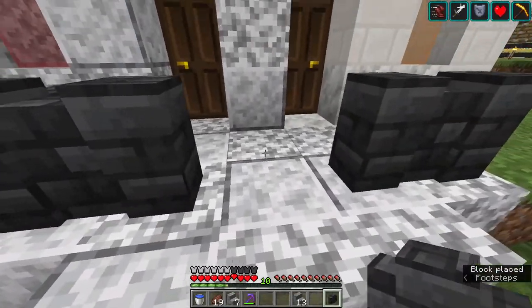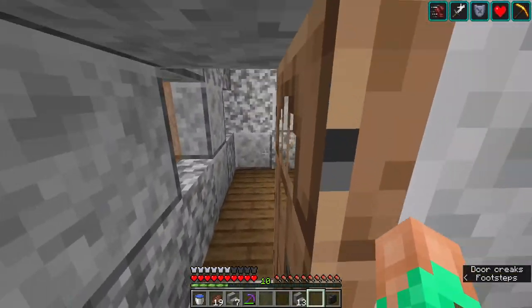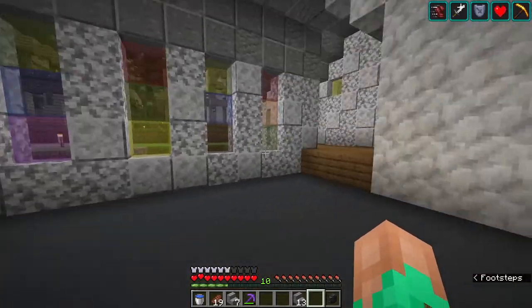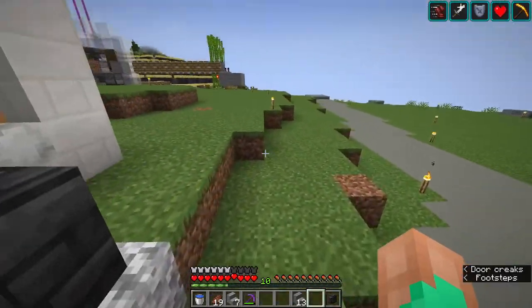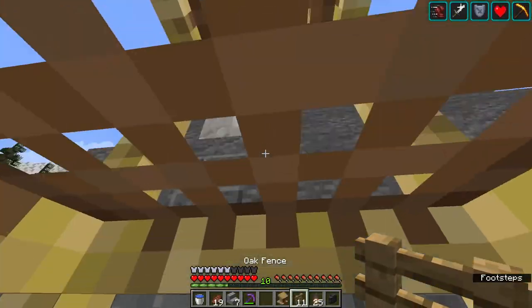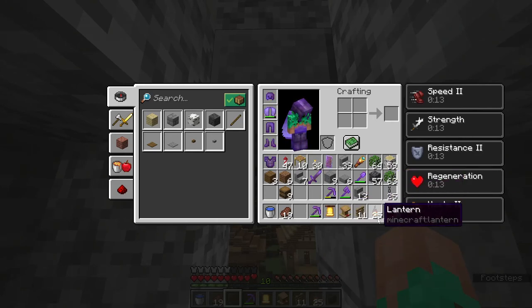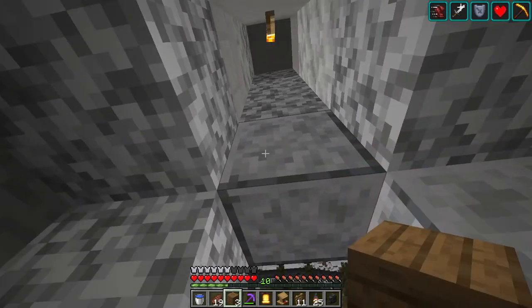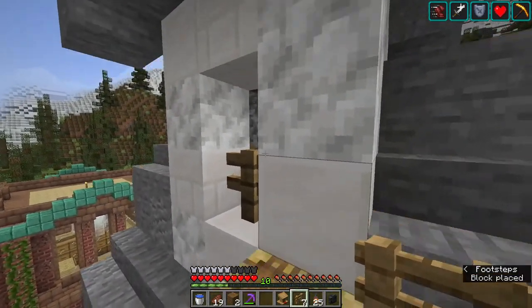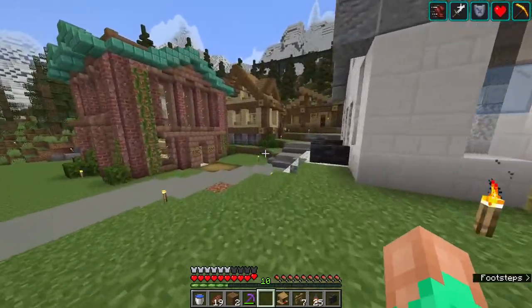We don't want people falling over the stairwell, so let's arrange it properly. The structure is done — let's check out the inside, which still needs some work. Out front I have scaffolding set up to place the bell. I'll use spruce planks to fill in the block, there's a torch up there, and after placing the supports, you can see the bell from afar. That looks good!